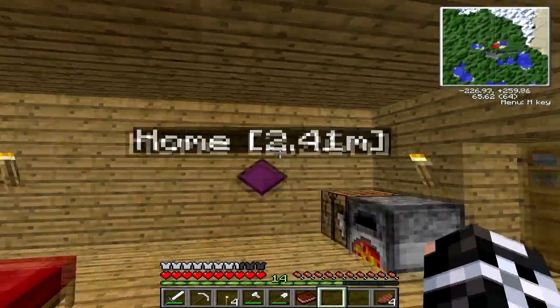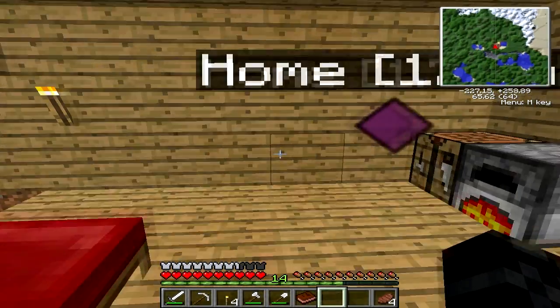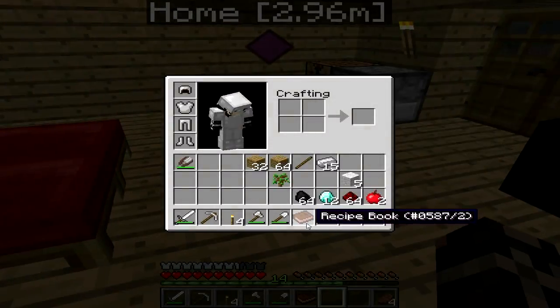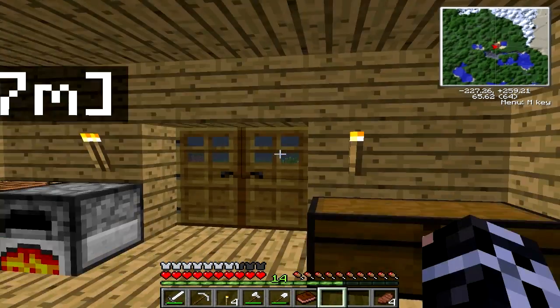I actually installed a few mods, such as Raze Minimap, as you can see up in the corner up there. I've also gotten a recipe book mod, which allows me to see recipes of things. Pretty helpful.